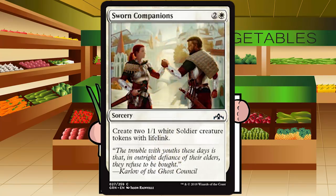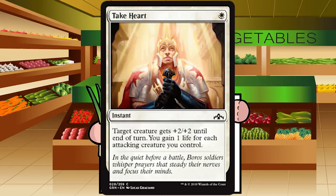Sworn Companions is two and a white for a sorcery at common: create two 1/1 white soldier creature tokens with lifelink. It's not Raise the Alarm since it's not instant-speed, so I'm not super stoked, but it is effectively two 1/1 lifelinkers for two mana which is okay-ish. It's nice with mentor — turning each into a 2/2 — and it ramps convoke. It goes in basically every white deck. Grade: C plus — the first one is always playable.